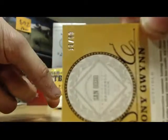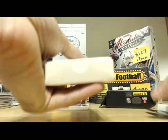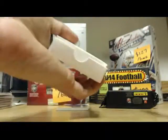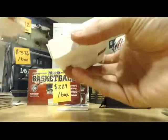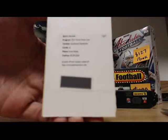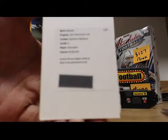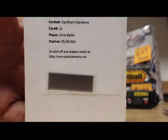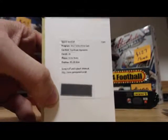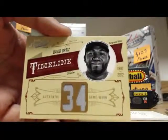Alright, box number two. You got a redemption on top. Hopefully the redemption's sick. Oh my gosh, look at that — Ernie Banks' significant signatures. Sick hall of famer right there. That's a nice one. And then the second hit — Timeline jersey of David Ortiz. Not bad. That one is numbered five of a weird 34.